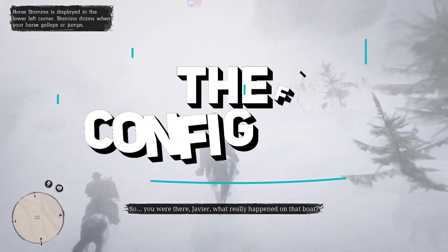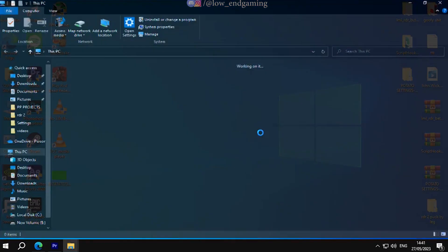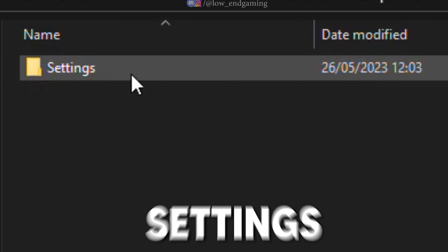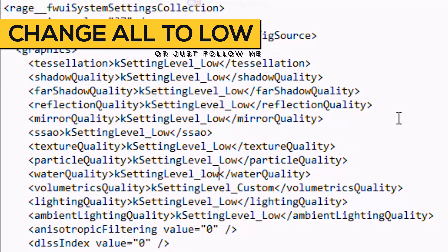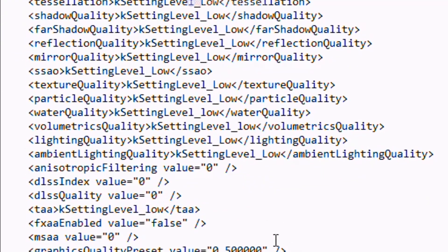All right, it's time for step 2, where we'll tweak the game's config file. To find it, go to Documents > Rockstar Games > Red Dead Redemption 2 > Settings. Open the system file with Notepad. Now pay close attention and follow my lead. Change all the settings to low if they're not already set that way.